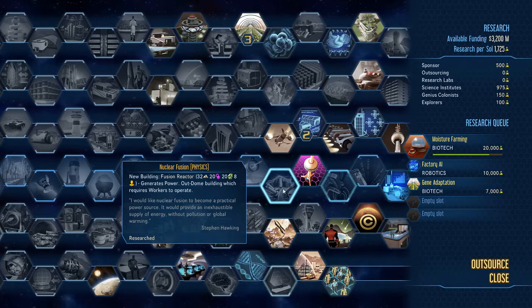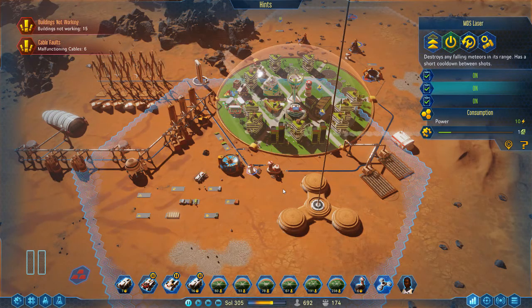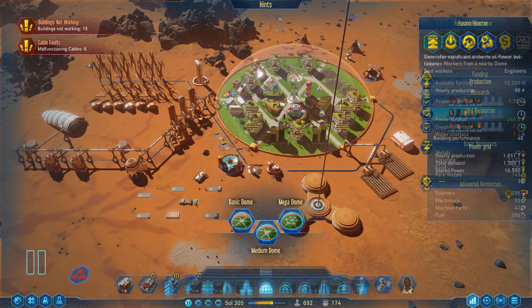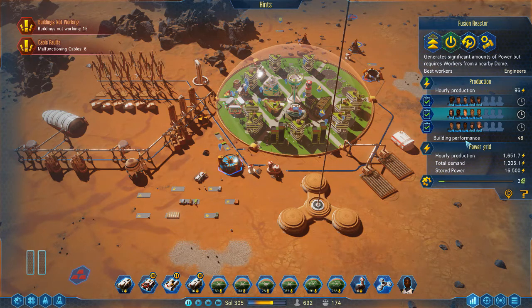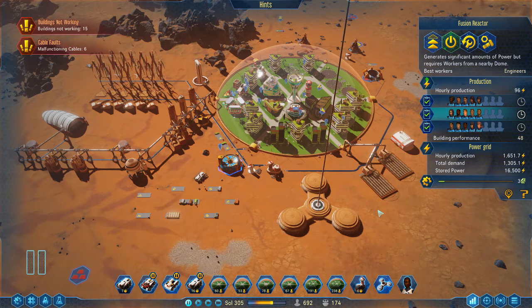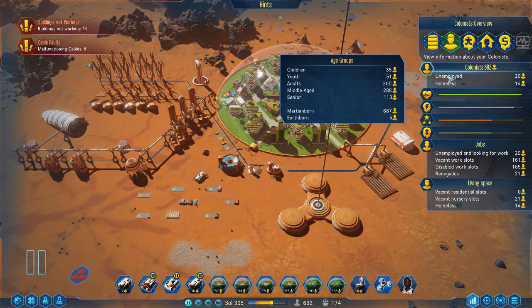Nuclear Fusion: I got this one early but you really can't start using this building until you're building your third stage of domes. Anything short of a mega dome means you don't have the people to staff it — it takes a maximum of 24 engineers. It's a great end-game device: it produces a massive amount of power and really helps with your supply and demand issues.